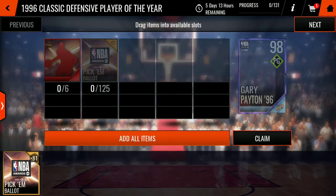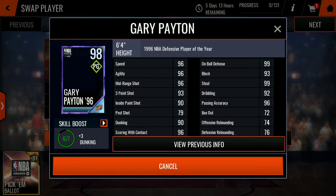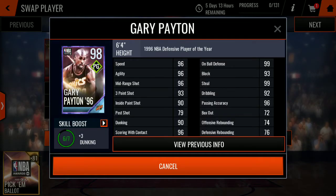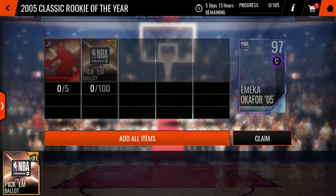We got the players down here. 98 Gary Payton looking like a beast. 96 speed agility and mid-range, 96 scoring with contact, 99 steal, 96 passing accuracy — looking pretty dope. Defensive Player of the Year. I'm going to have to pick him up, honestly.